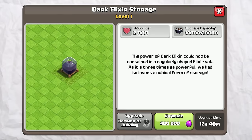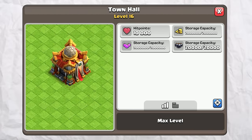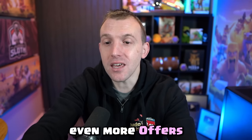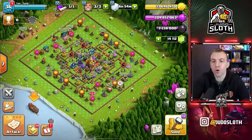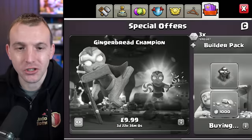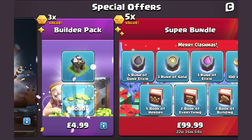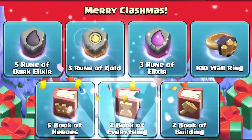The storage itself only has 10,000 capacity, but the Town Hall has 20,000. I'm hoping that there will be even more offers in the shop once the new year deals hit. I'm sure Clash would love me to just accidentally make that purchase — hi, the gems. But right now, the offers include Runes of Dark Elixir.